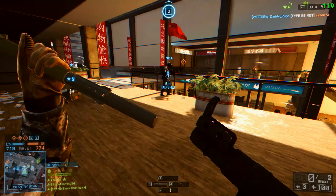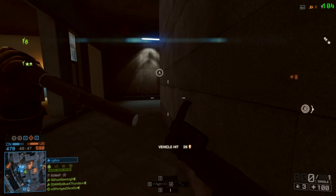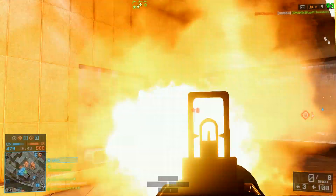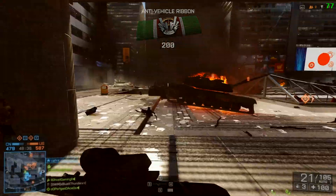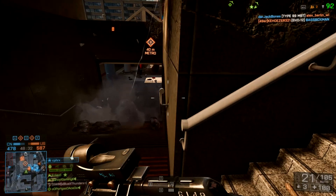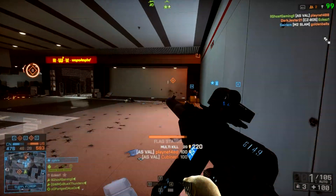With things looking pretty good on high settings, why not try ultra? So here we go — everything on ultra, 4x anti-aliasing, and ambient occlusion on HBAO. As you can see from the footage, I'm averaging around 90 to 100 frames. To me that is an insane difference — going from playing on medium to high settings with 50 to 60 FPS in parts of Siege of Shanghai, all the way up to everything maxed out getting 90 to 100 FPS. Just a crazy difference.